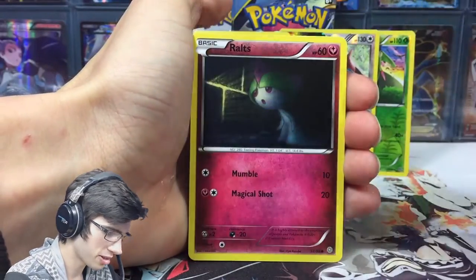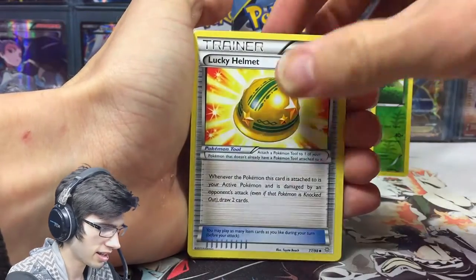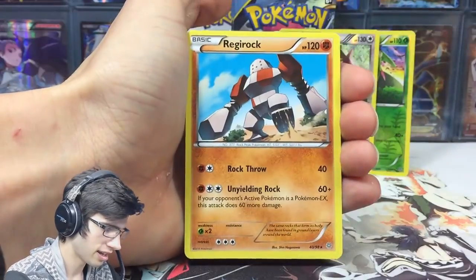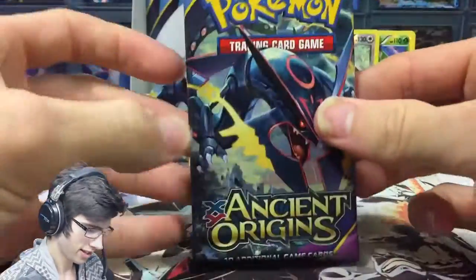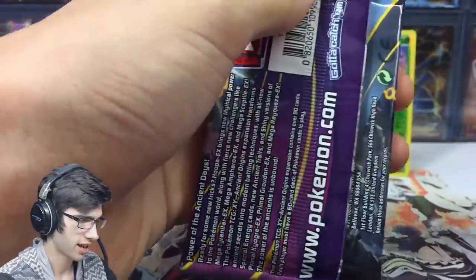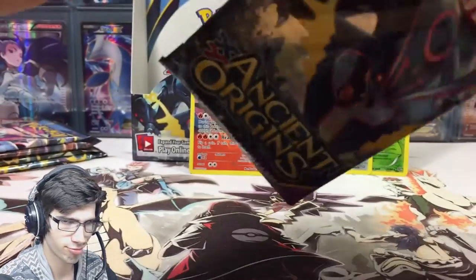Alrighty. We've got Baltoy, Wooper, Magikarp, Gollett, Lucky Helmet — could I wear a Lucky Helmet? Because I need a little bit of luck. We've got Unknown, and Regirock. Oh, that was dull. They made the Regis so mediocre in this set. Like, when you pull it, it's kind of just like — oh yeah, it's just a Regi, who cares?